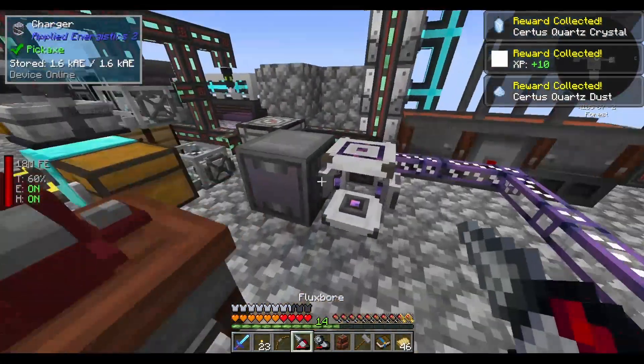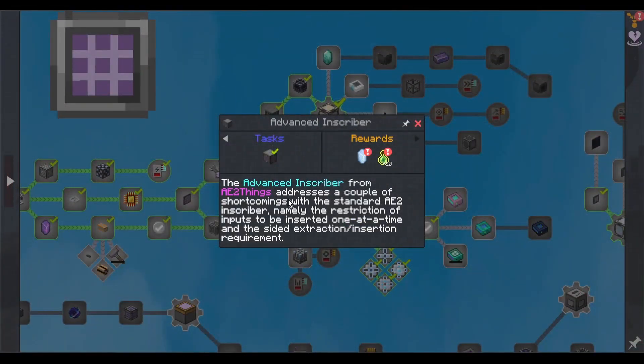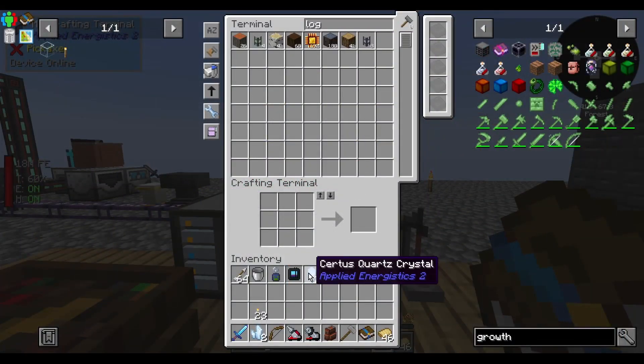So we've done this branch, which I don't really need. Advanced inscriber — I just happen to have one right here. The advanced inscriber from AE2 addresses a couple of shortcomings with the standard AE2 inscriber, namely the restriction of inputs being inserted one at a time and the sided extraction/insertion requirement. With the advanced ones you can just stick an interface on a side and get it to auto craft.